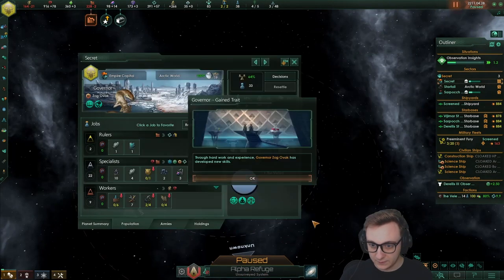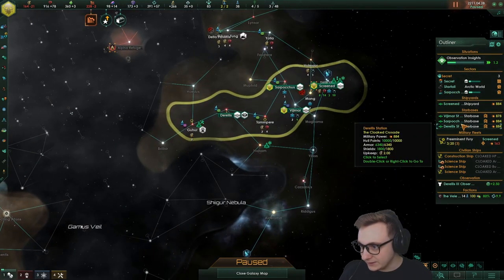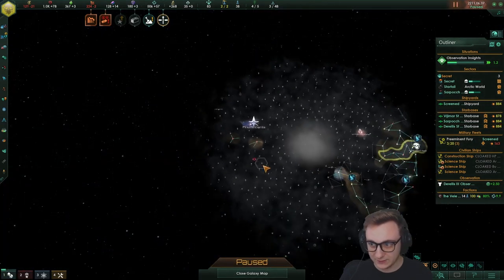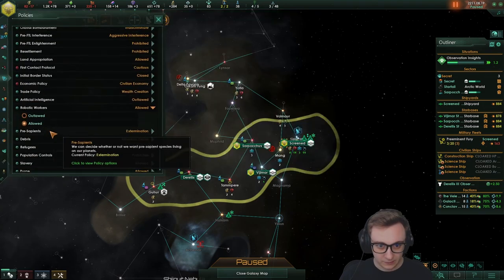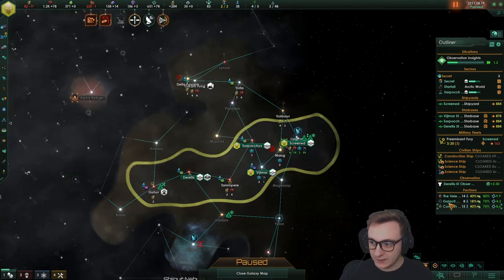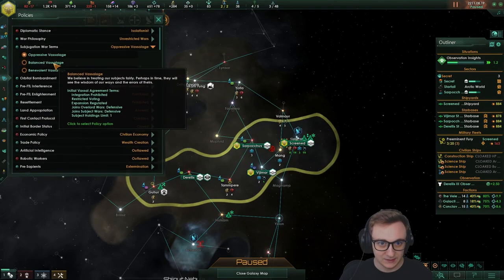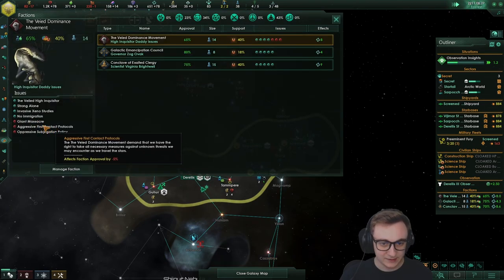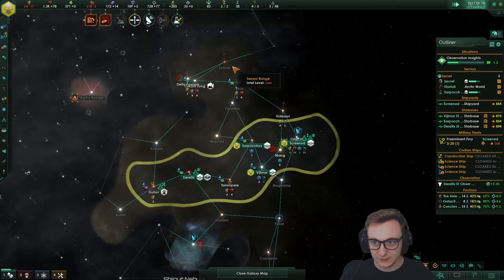We found another fallen empire — possibly because of the shroud. We have some factions now. We're going to make them happy: getting rid of robotic workers because we don't have any anyway, so now they love us. This faction wants the Benevolent Subjugation policy, which is fine because it means they're more likely to accept vassal terms. The Spiritualist faction we're going to promote so hopefully they grow.